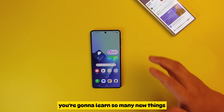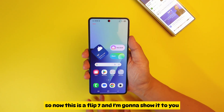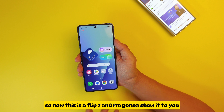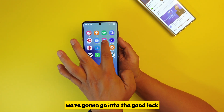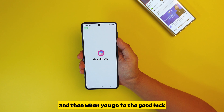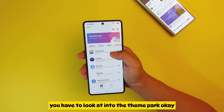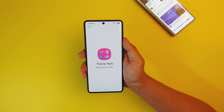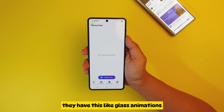This is a Flip 7, and I'm going to show you what this brand new update is. We're going to go into Good Lock, and when you go to Good Lock you need to look into Theme Park.